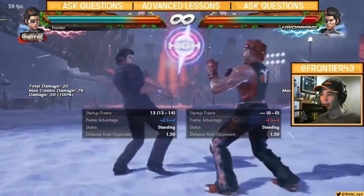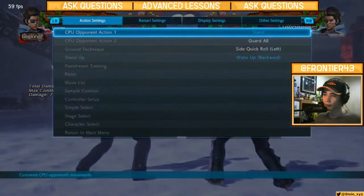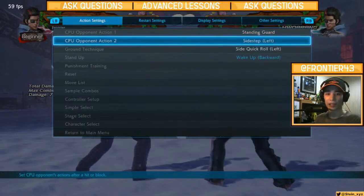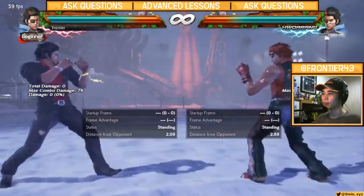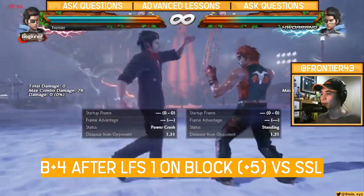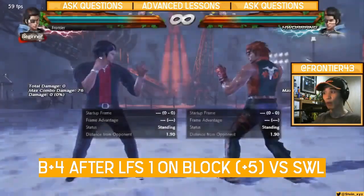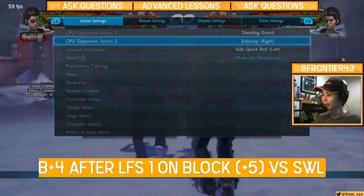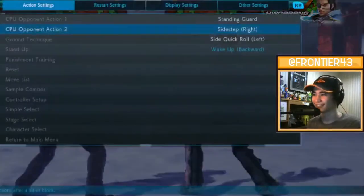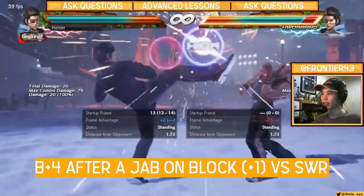So not only is it plus 2 on hit, it is also negative 7 on block. What we're after is where it tracks. If we do LFS 1 — the classic scenario where you're plus 5 on block after left Flamingo 1 — it doesn't track towards the left. Sidestep left, or sidewalk left, it will not catch. But if we change this to sidestep right, that's when it catches. It's the right leg, so it should track to the right side.